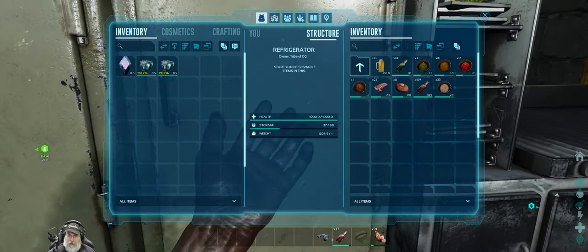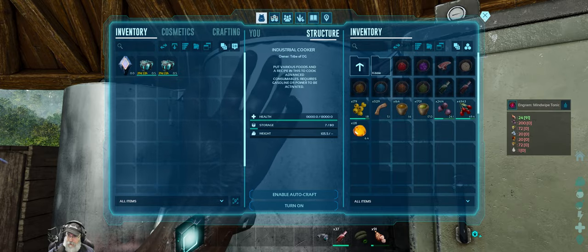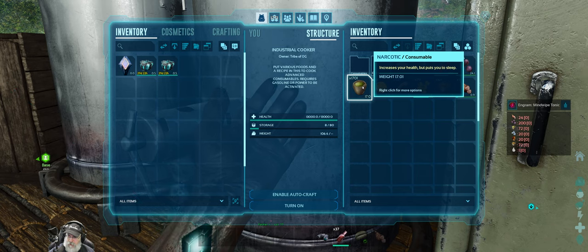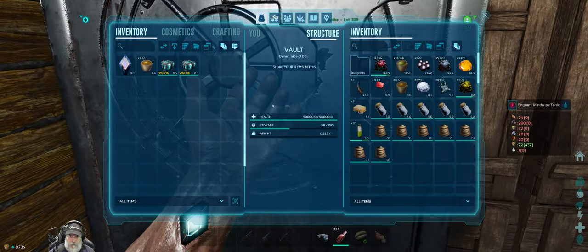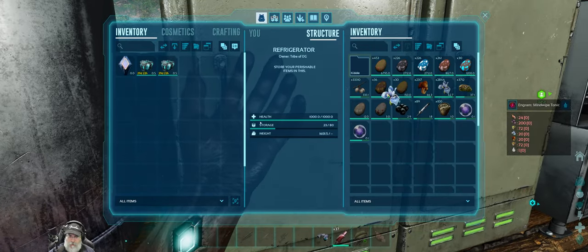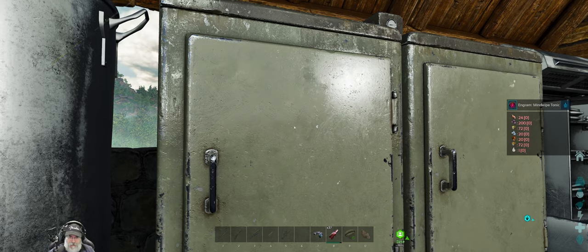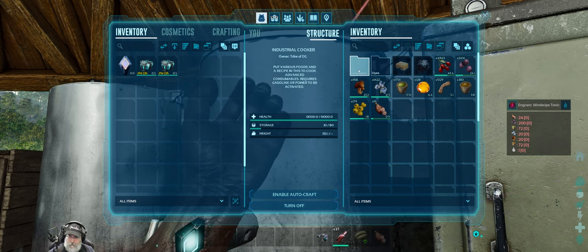So we need a Mind Wipe. Do I have any made up already? I do not. So we're going to want to make two of these. What do we need to make Mind Wipe Tonic? We need all of that stuff. We've already got the berries. We need both stimulant and narcotic, but it looks like we have enough. We might need just a tiny bit more stimulant. Wildflowers we're going to need. There are more beehives on our second barn tree. We're going to need to make a whole bunch of veggie cakes before we do boss fights. And yeah, I think that's everything we need to make a couple Mind Wipes.